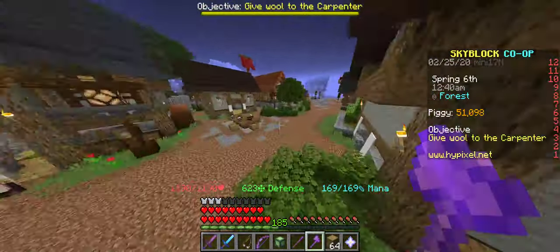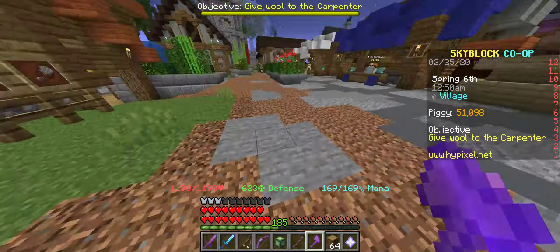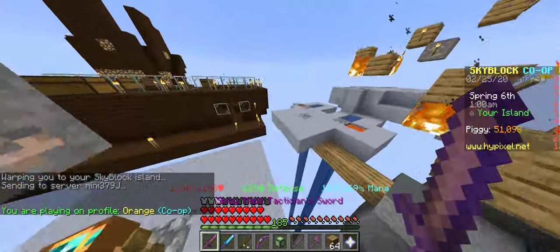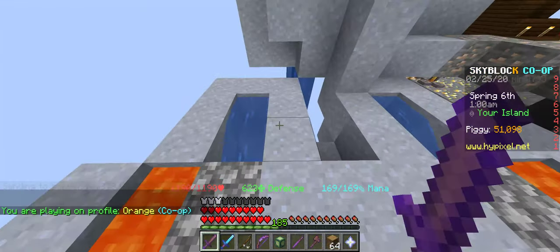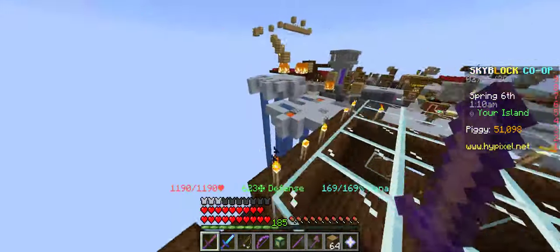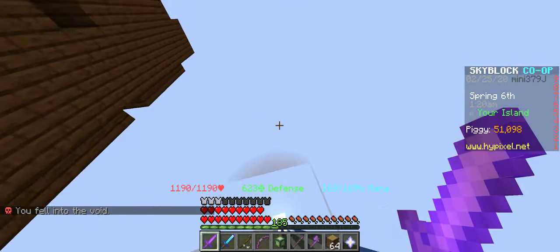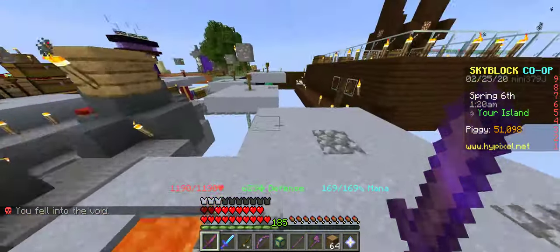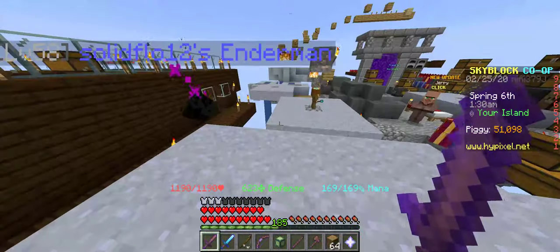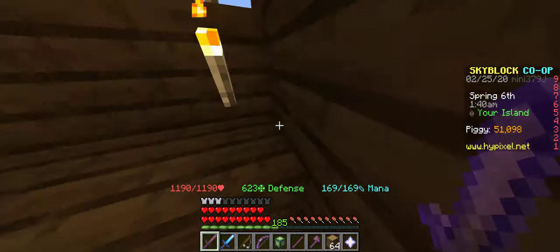The next money making method is a pumpkin farm. For a pumpkin farm, I myself didn't build mine — I wanted to start it but didn't finish it because I was too lazy. But when you really want to start off in this game, you should definitely build a pumpkin farm. It will increase your progress and prepare you for the end game. You just take the lowest position on your island and build a complete space down there where you can farm pumpkins in a straight line.